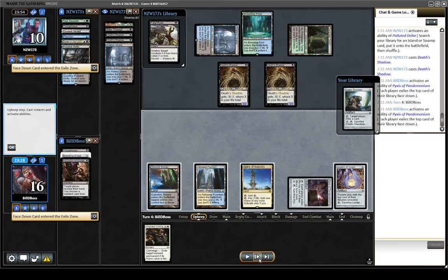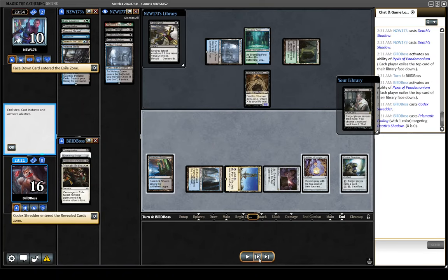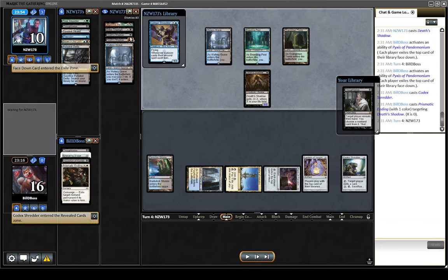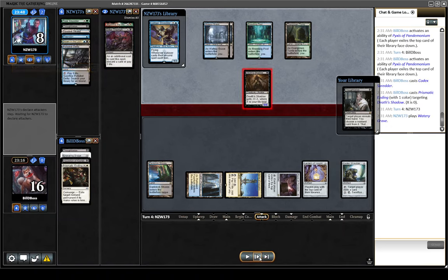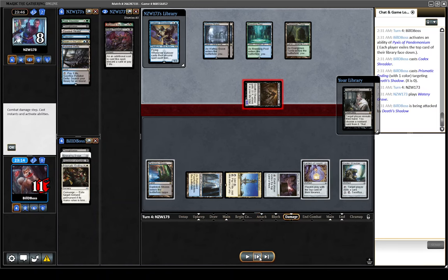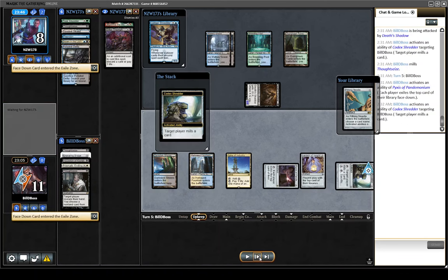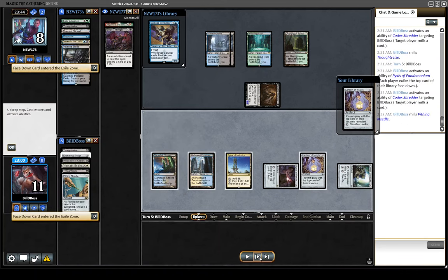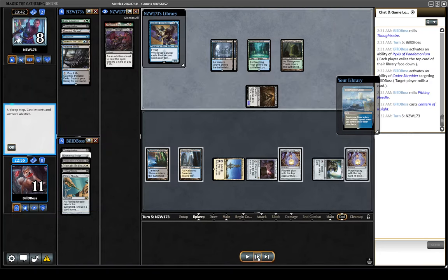We are just going to dig as aggressively as possible for an Ensnaring Bridge. Another Codex Shredder will hopefully get us there. They're playing Fatal Push and Bitter Triumph — a lot of removal. Obviously that's what Shadow does, and being able to blank all of it is very strong. We find a Lantern — it's almost like a redraw. Kind of not quite a Mill Rock, but not totally useless.